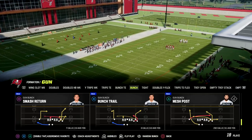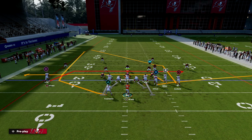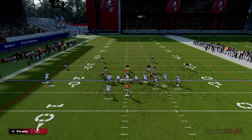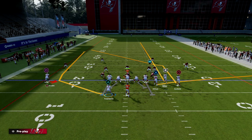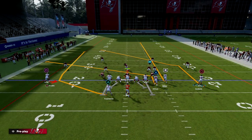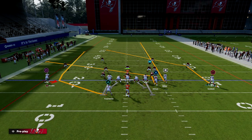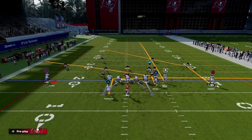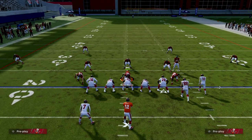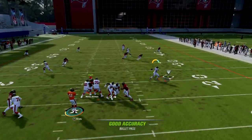With this play, no hot route abilities are required — you don't need Hot Route Master, Outside Apprentice, or anything like that. What you're going to do is streak your slot receiver, smoke screen your solo receiver, slant your tight end, and motion this guy out. From there, you can run your running backs to get a mesh concept over the middle, and then you have a dagger-style concept up top with the streak clearing out and the post route coming underneath it.